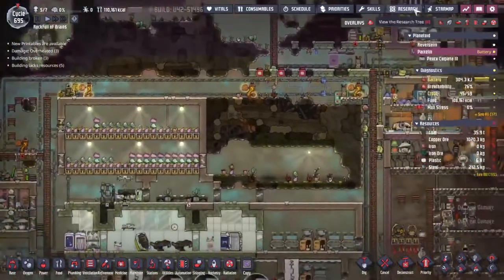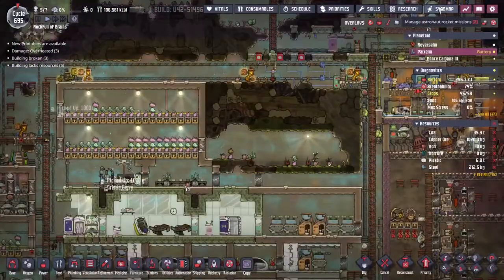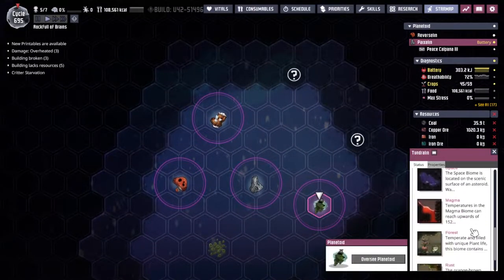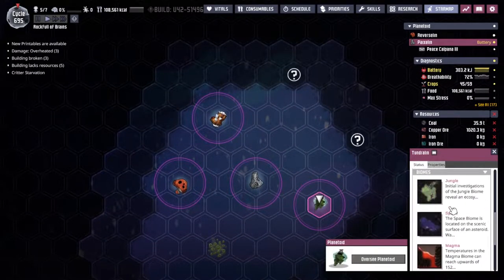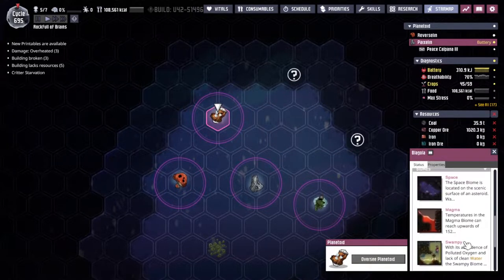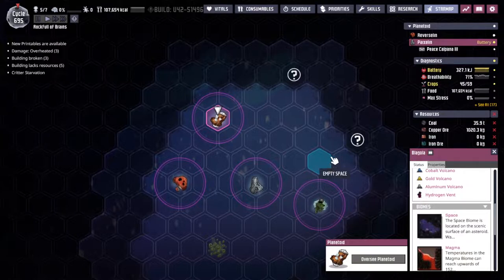The problem with poke shells is we can only find them in what are called ocean biomes. If I come through and have a look at all the asteroids that I've got access to here, you will notice that one of the things I do not have access to is the ocean biome. So we're definitely going to have to be flying out in a rocket, exploring around and seeing if we can find out what any of these things are.